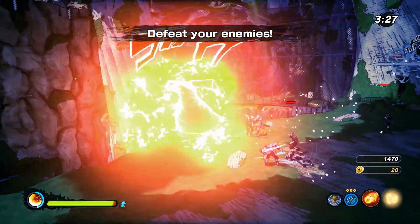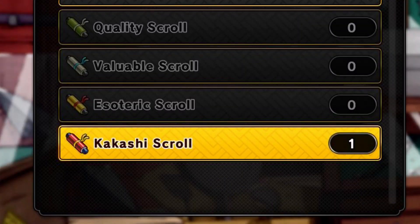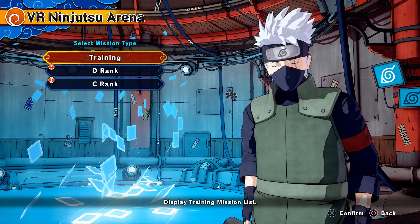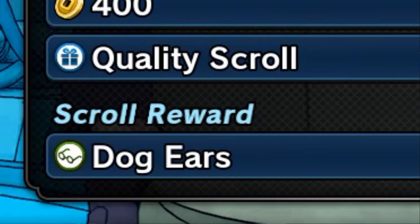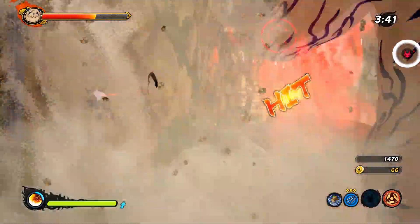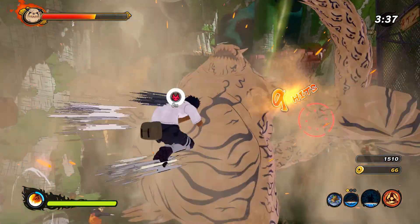VR missions can also give you unique cosmetic items that you can't get anywhere else, in the form of Kakashi Scrolls. Kakashi Scrolls are different from other scrolls because they will always give you a specific item. You can see which item you'll get from a Kakashi Scroll in a mission if you look at the menu to the right, under scroll reward. Shinobi Striker is full of RNG though — there's no exact way to make sure you get the item. You just have to keep doing the mission over and over and hope that RNGesus blesses you.